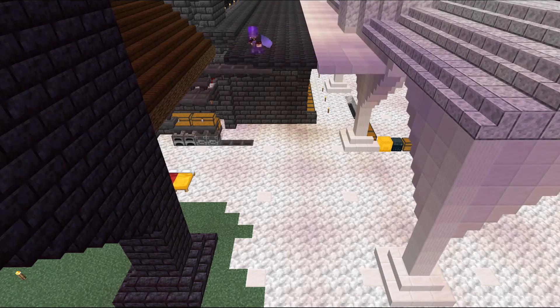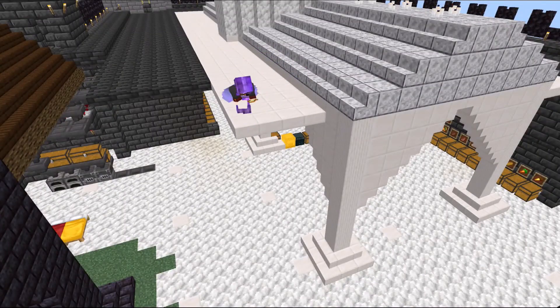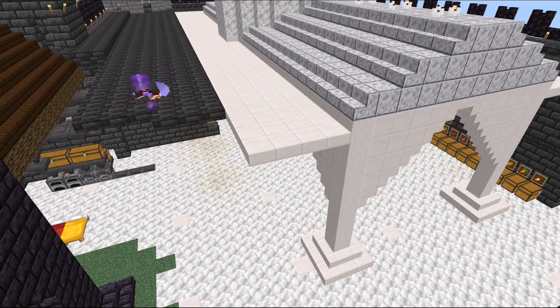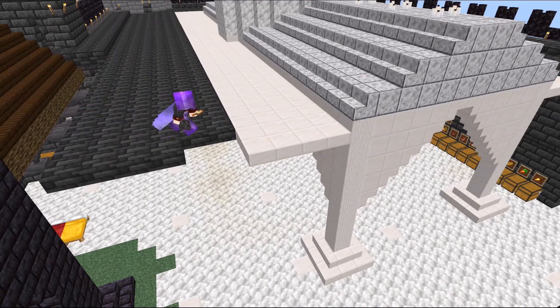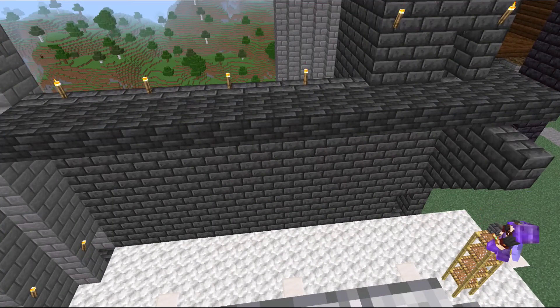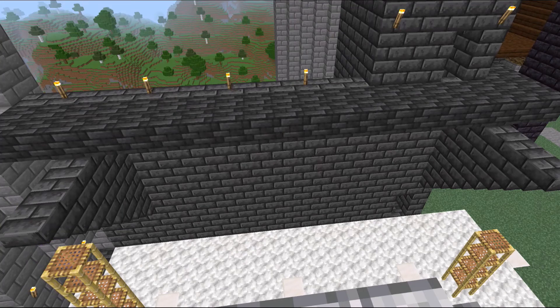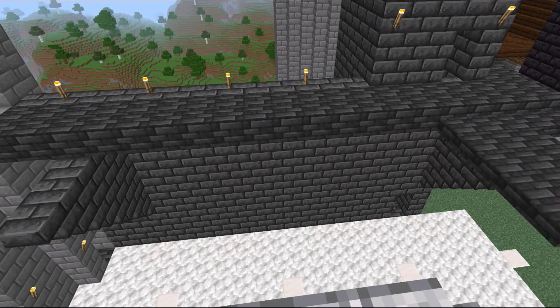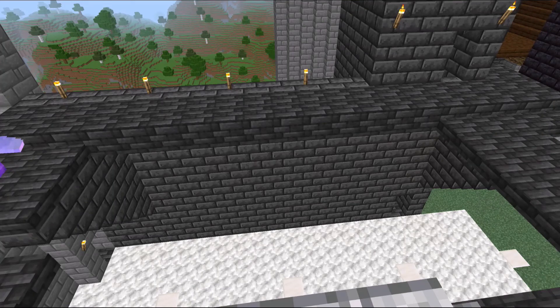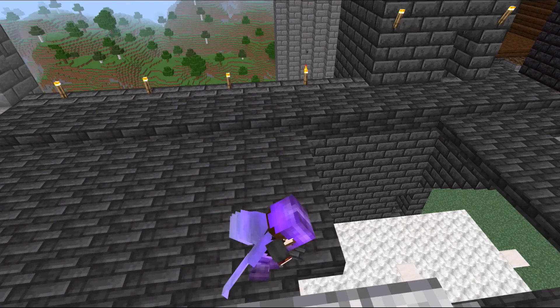Once I figure out whatever the hell is wrong with the damn sorter and deal with all that, it'll be nice to finally get out of that villager house and have a nice, orderly, organized inventory. I haven't had much in the way of orderly inventory so far on the server. I just keep adding more and more chests and stacks around just to keep all our crap in. So it'd be nice to finally sort all that shit out and have a nice base.